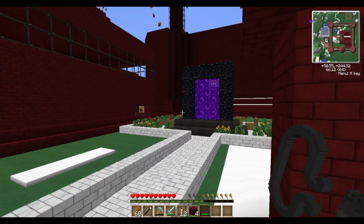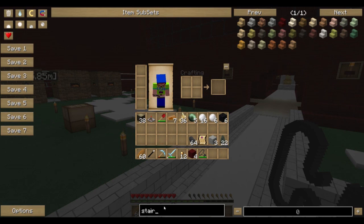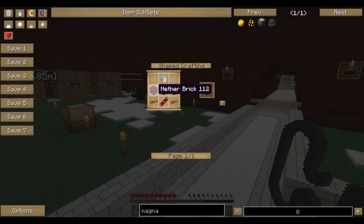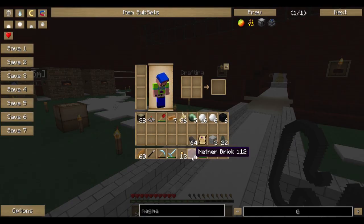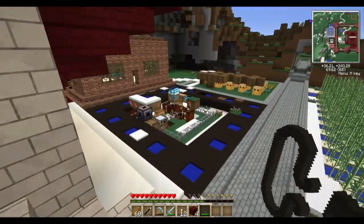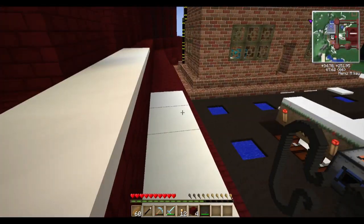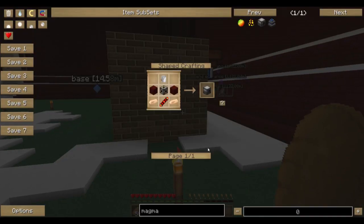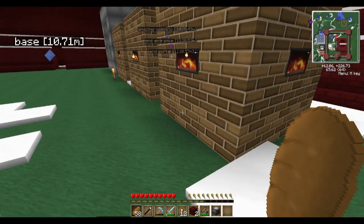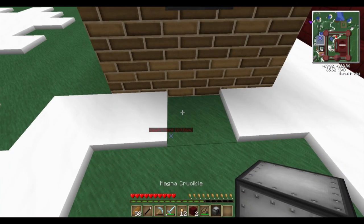At this point I need to make a magma crucible. This is a thermal expansion item — two pieces of nether brick, and of course I actually have two pieces of nether brick. Suck it! It tried to mess me over but I was ready for it. Let's head back over to our base and make those two things real quick. We've got our magma crucible that I've just made. The recipe is fairly simple — that's all you really need, pretty basic. We used our two nether brick that we had from part of our castle.